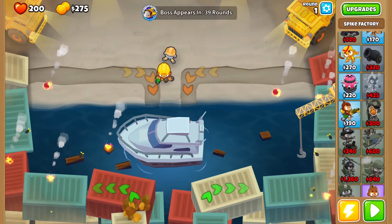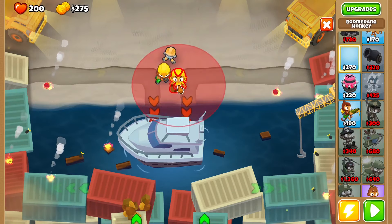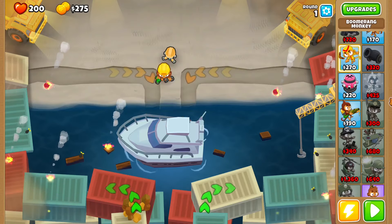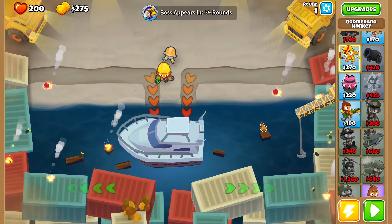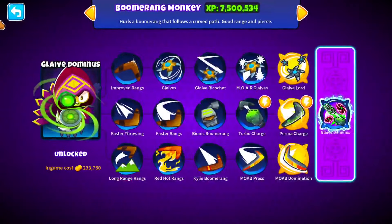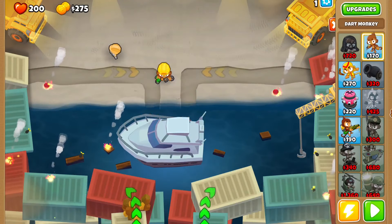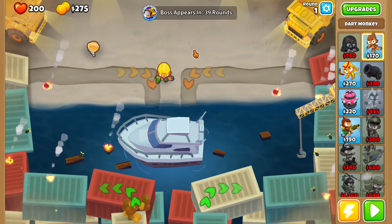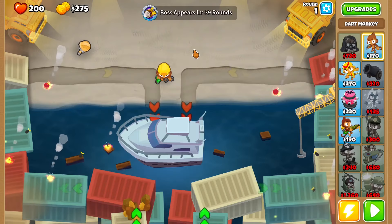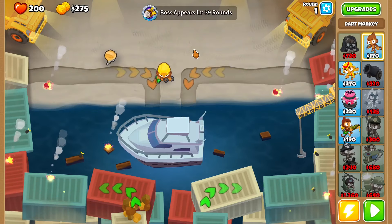After you've done this Spike Factory, you want to get a Boomerang Monkey right here. Get this to a 3-0-2, and then get two more 2-0-0 farms. Then get a Dark Monkey right here and get that to a 0-2-3, and then get your Boomerang to a 4-0-2. I'll see you right before the next boss.